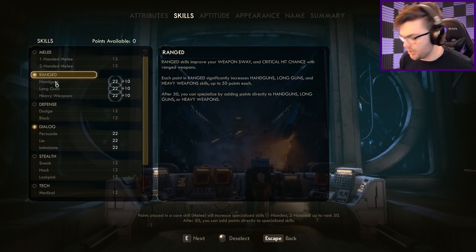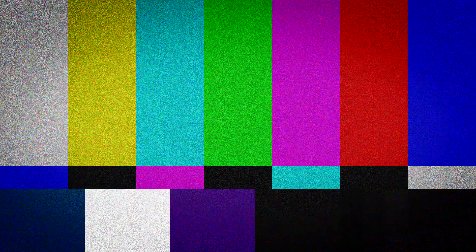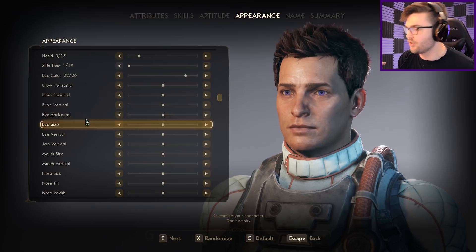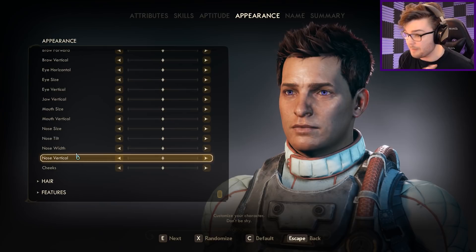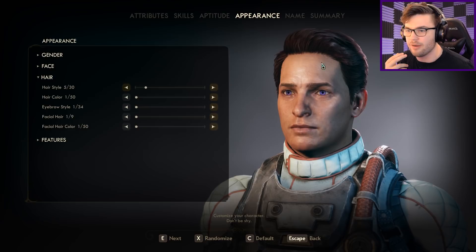There's so many options. Am I supposed to know what I'm supposed to be doing here? I'm just running around in circles trying to figure out what's going on like a chook with its head cut off. I can't ever imagine a time in my life where I'd want to spend time going through my eye horizontal size and nose size and tilt. I mean, I can make my eyes purple — that's enough to get me satisfied and immersed in the game.